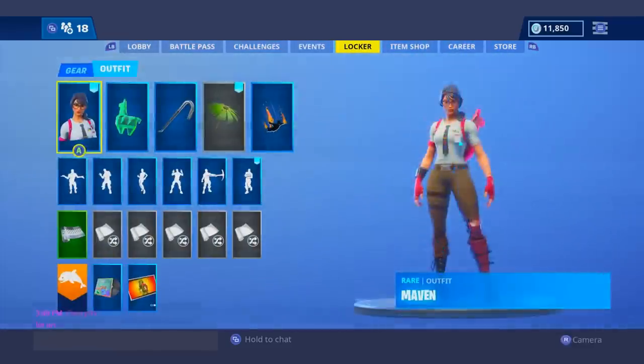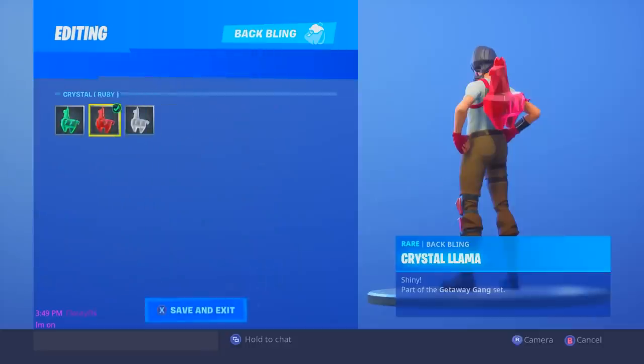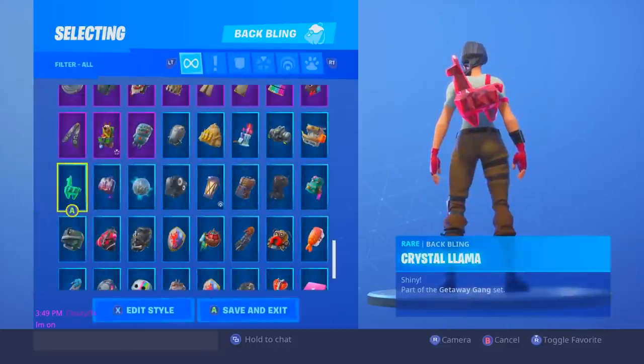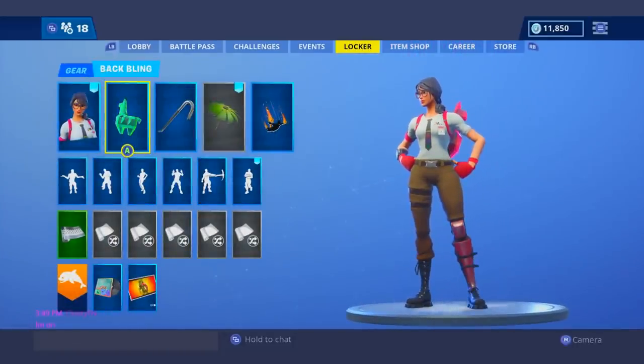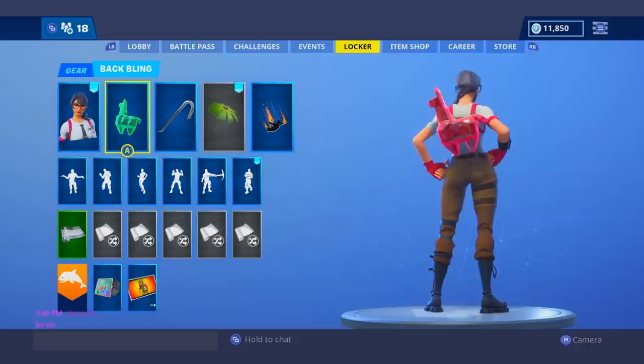Moving on to my number 12 spot, I had to give it to the Maven with the red Crystal Llama. I feel like the white addition looks somewhat decent, but I would definitely go with the red in this case, because she has those red gloves and red all over her body — red knee pads and red on her shoulders and around her arms as well. I would say red definitely completes the skin and makes it look a lot better.